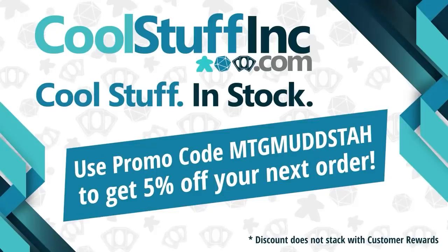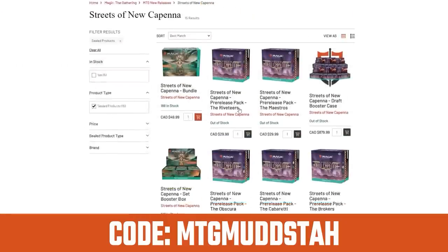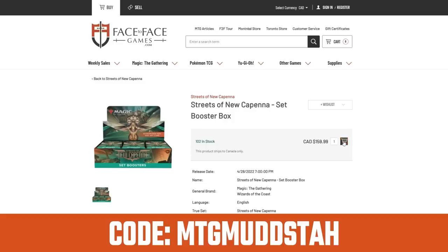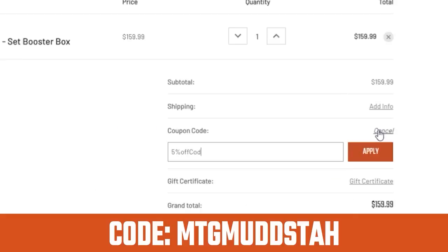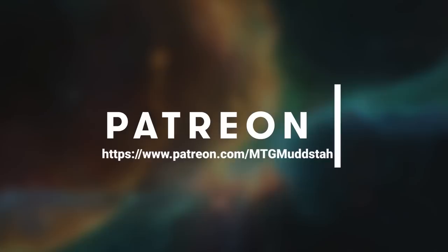This video is sponsored by Cool Stuff Inc. If you're looking for cards in the US, look no further, as you can use the promo code MTGMudsta to get 5% off anything on the site. You can also use the promo code MTGMudsta for 5% off your orders from Face2Face Games, Canada's largest Magic the Gathering store, with qualified orders getting free shipping Canada-wide. And if you just want to help out the channel, you can always consider becoming a patron for as little as a dollar a month, and join the generic goblin gang!